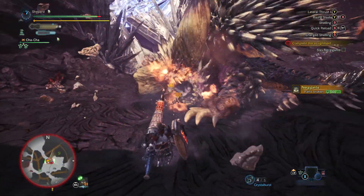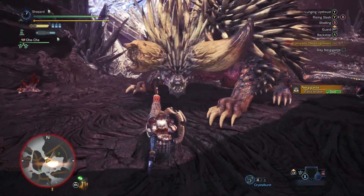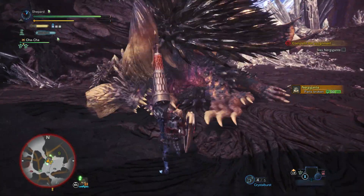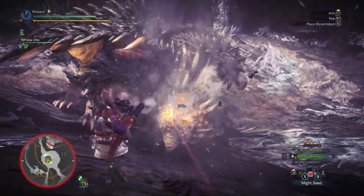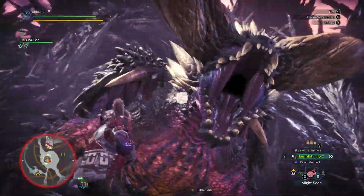The most iconic attack of Nergigante's is his head butt. On its own, it's not very threatening, and can create large openings to attack either his hands or his head. If he has spines though, he will shoot them out on completing the attack, dealing additional damage and having extra range. Be careful if his head is wounded, as he always seems to regrow spines at just the right time to throw them out at the last moment.